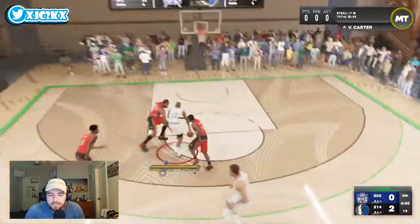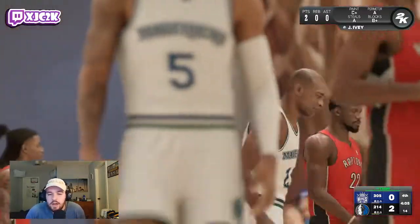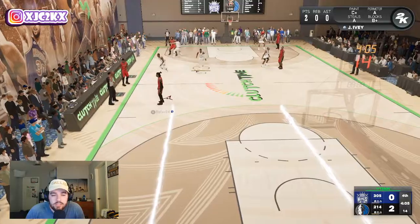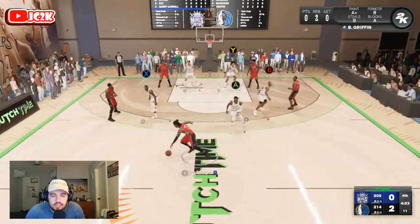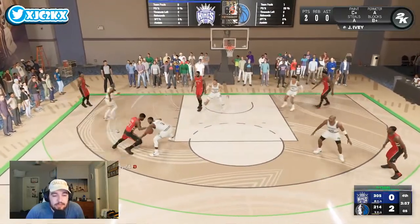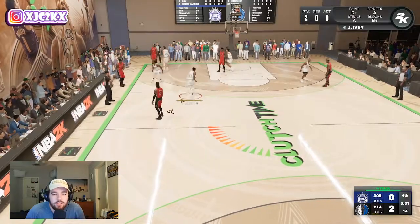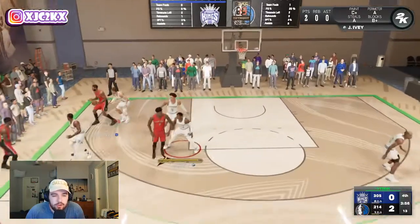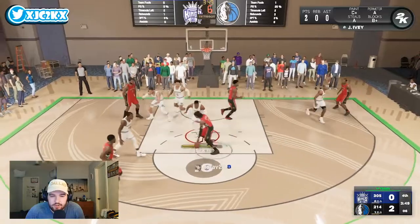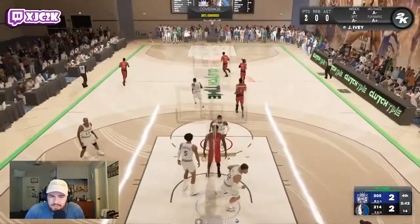Vince with a nice bump on the defensive end. I accidentally threw it into the backcourt — that's tough, but we'll live with it. On defense, Jaden is missing a few defensive badges — doesn't really have Clamps — but at 6'4" he's got good size, which matches up pretty well against basically any point guard. Jaden cuts off a drive beautifully, sitting on the perimeter — great defensive possession. Unfortunately, a 30% shot goes in for the opponent.